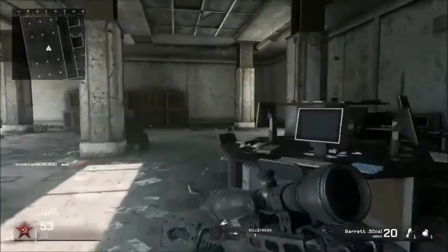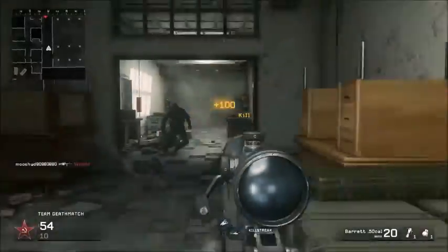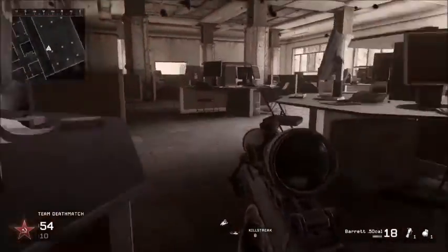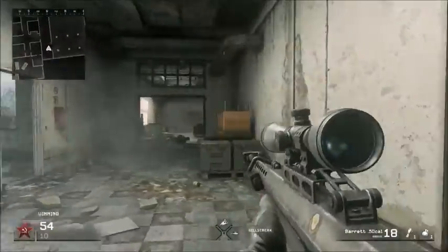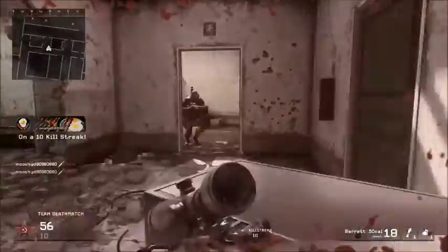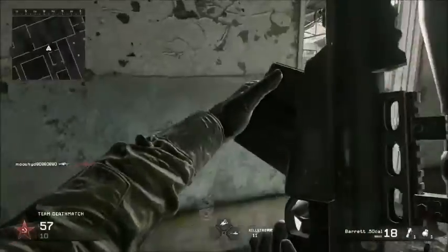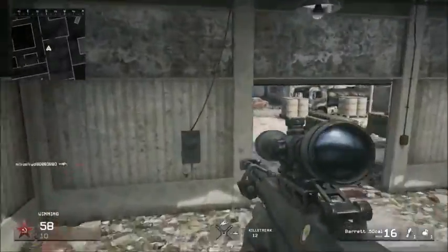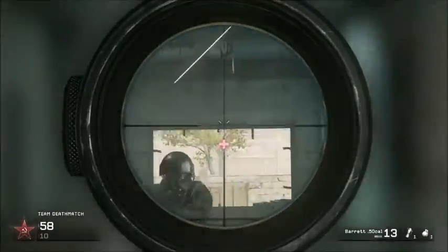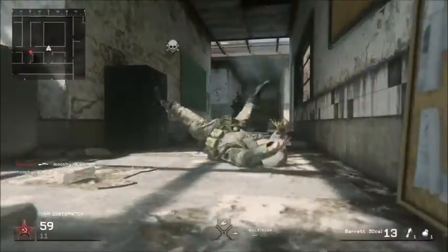Next gun is the Barrett 50 Cal. I love this thing. I'm a horrible sniper but whenever I had a sniper to choose, it would be this gun. This thing is semi-automatic and if you're using Stopping Power it's amazing — you can get a one-shot one-kill from anywhere, no matter where you hit them. It was extremely good and probably one of the best snipers in Call of Duty.